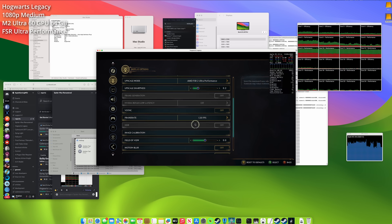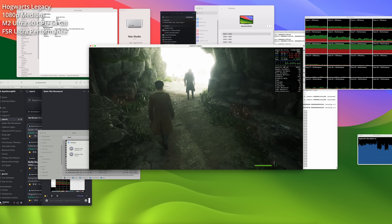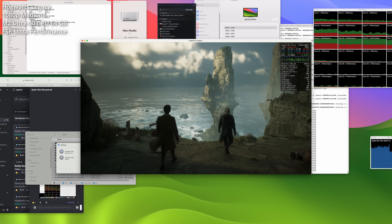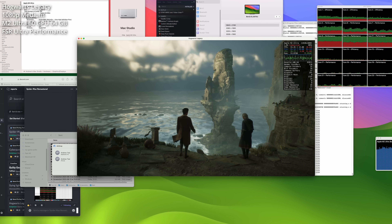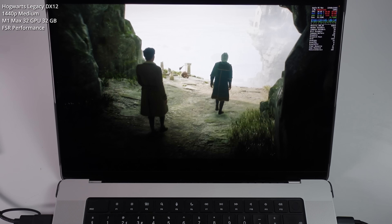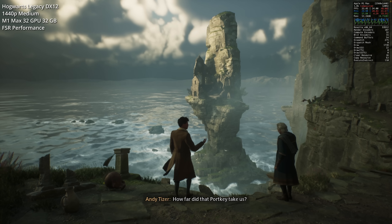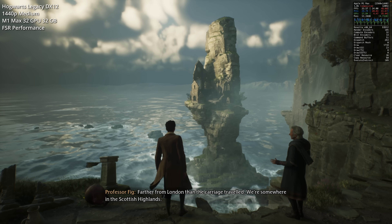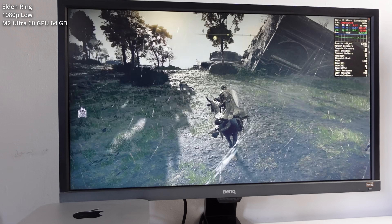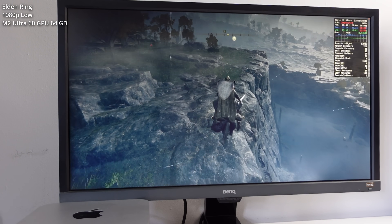Next, we're looking at games which perform surprisingly badly on the M2 Ultra using Game Porting Toolkit. Hogwarts Legacy running at 1080p at medium settings with FSR 2 set to Ultra Performance can only hit 15 FPS on the M2 Ultra — this should be impossible, because on my M1 Max chip I could run it at 1440p using FSR Performance. I was experiencing similar issues with Elden Ring, which gets only about 12 FPS running at 1080p on low, before picking up to around 27-28 FPS after a few minutes.